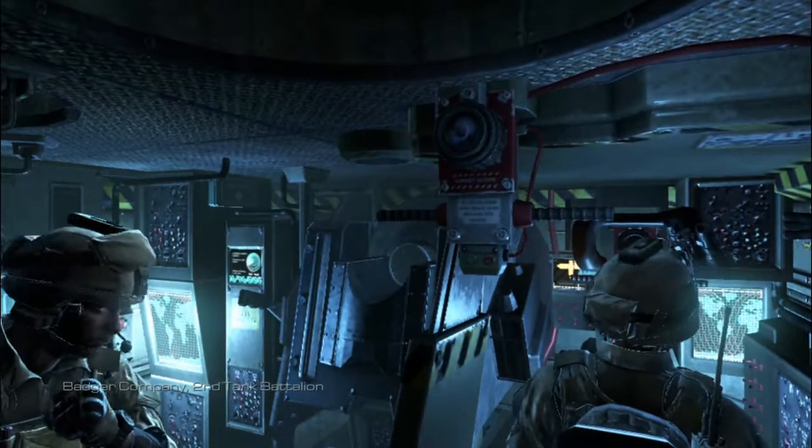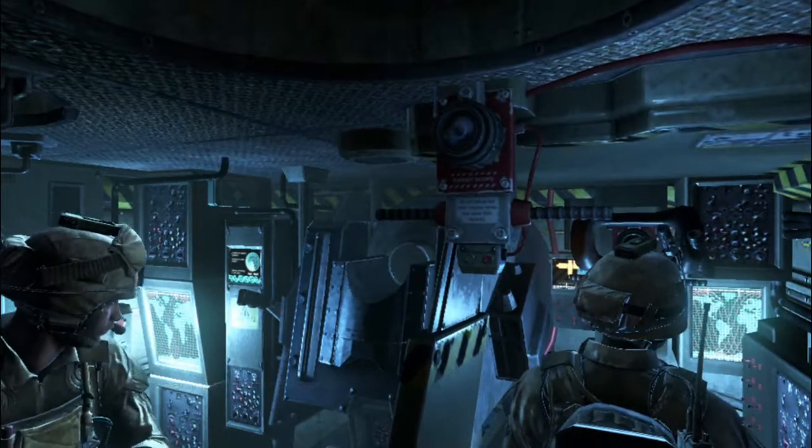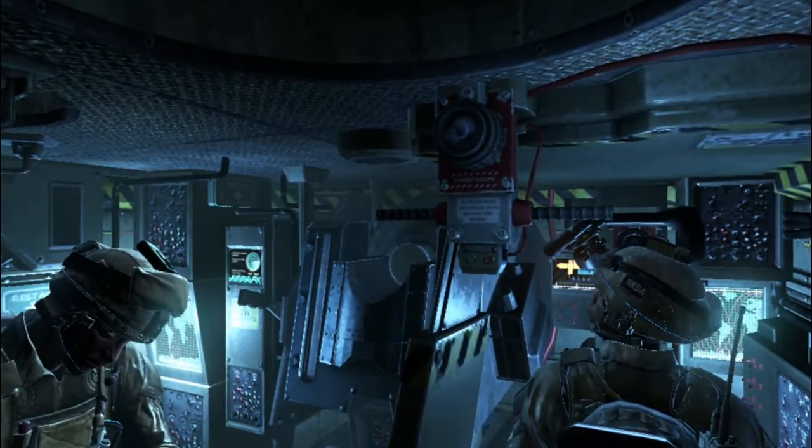Parachute's ready! Tank press! Clear the area for orbitrop! All tank crews prepare for drop. ETA two minutes. Command, we're entering heavy anti-air traffic. Half a click from the drop zone. Do not deviate from your course. We need those tanks on point. Command out.